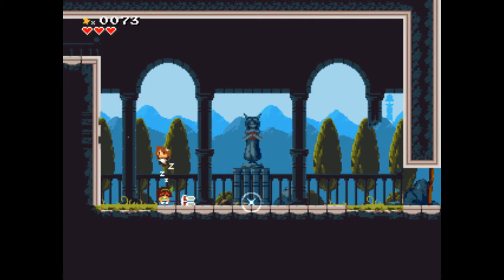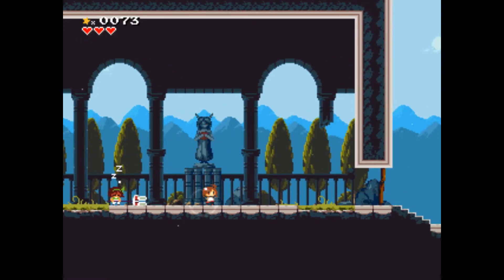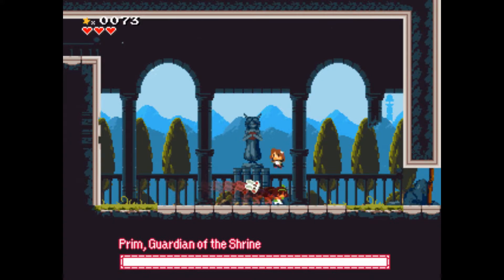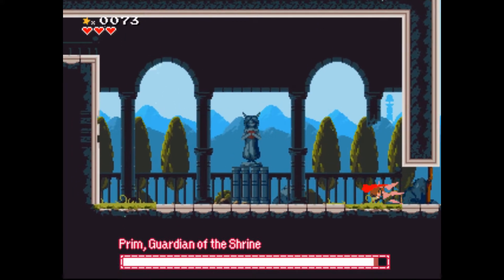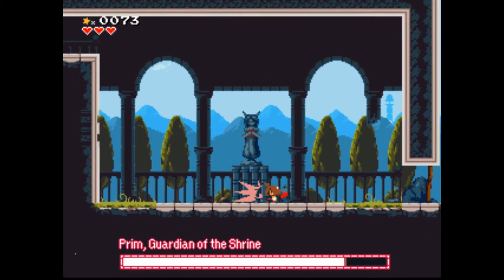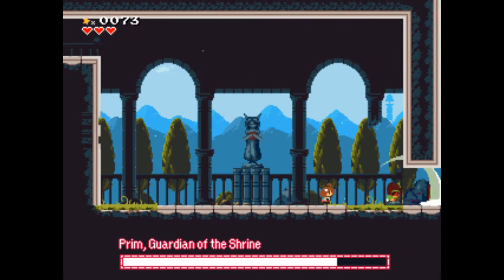I mean, look — your spear has bunny ears at the end of it. You cannot tell me that's not bunny ears. I have a feeling you're going to be my first boss. Alright, let's go! You're not too smart. I'm going to do three hits at a time. Oh god, maybe two hits. You're getting angrier. Thanks, fairy thing — whatever you are. There's contact damage, I hate contact damage.